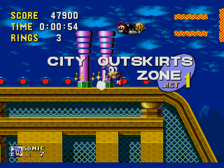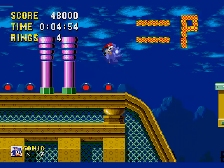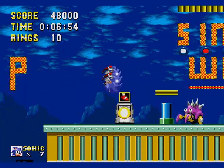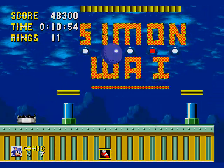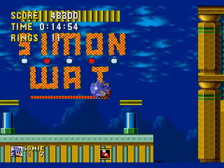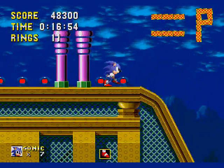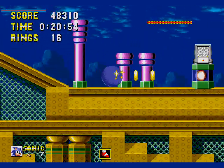Alright, bring it on. What's next? City Outskirts Zone — looks a lot like the Spring Yard Zone, which does make sense. 'Simon Y? Equals P?' Wow, the messages make just as much sense as they did in Sonic 1.